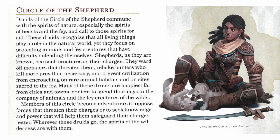Circle of Dreams is pretty cool and worth your time to check out. The other option in Xanathar's Guide to Everything is called Circle of the Shepherd. When I first skimmed this, I was like 'meh,' but then I reread it and thought about how you can use it — and it's actually sort of cool as well. Druids of the Circle of the Shepherd commune with spirits of nature, especially the spirits of beasts and the fey, and can call to those spirits for aid.